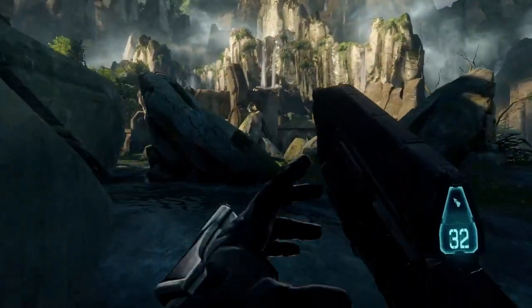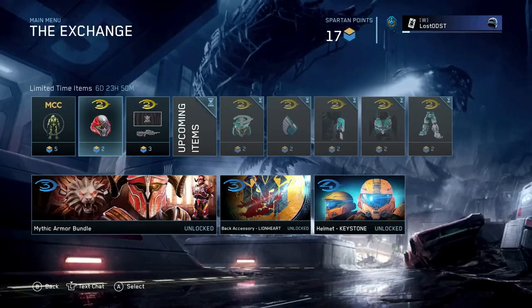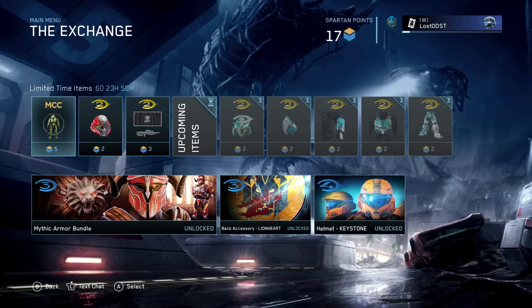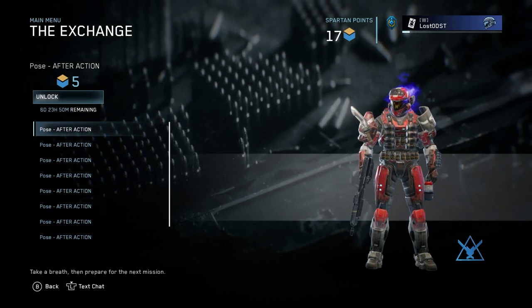Yo, what is up Halo community, hope you're all having a wonderful day. So here we are in the exchange shop, and for this week we got our first stance, which is going for five spartan points.